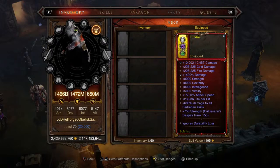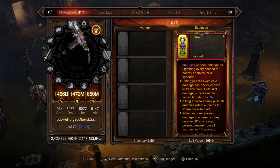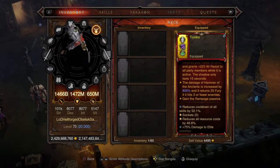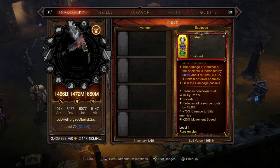Moving on to the amulet — this is the PvP amulet, buffing all main stats while stacking damage and percent damage. That 1,400 damage is impressive, and you're also getting 600 damage to all Barbarian skills. It ignores durability loss, killing an elite pack increases move speed by 30% for seven seconds, and we have Season 25 soul shards on there. The perk: damage of Hammer of the Ancients is increased by 800% and it returns 25 Fury if it hits three or fewer enemies. You also get the Rampage passive built in. Cooldown reduction 52.1%, resource cost reduction 46.8%, 75% damage to enemies, and 25% movement speed capped bonus. Level 1 rare amulet.